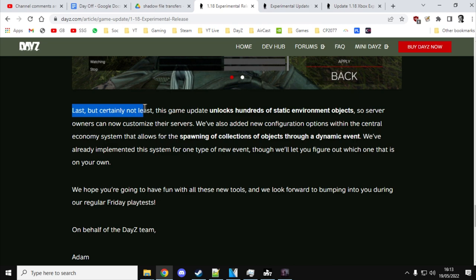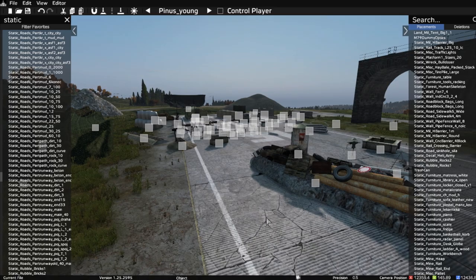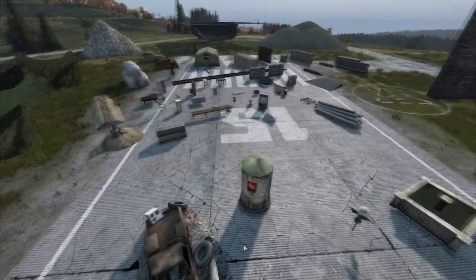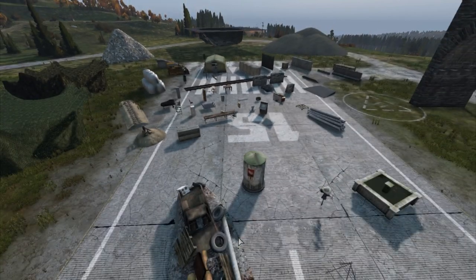Last but not least, the game update unlocks hundreds of static environment objects, so server owners can now customise their servers. You may well know, if you're a DayZ modder on console, we're a bit limited — or we were a little bit limited — about the objects that we could spawn in to create custom areas: new custom villages, towns, roadblocks, military bases, all this sort of stuff. You were limited to things that said 'land' in front of them.